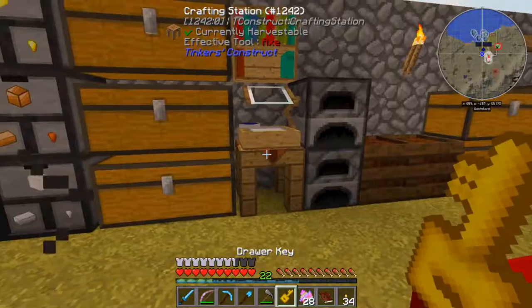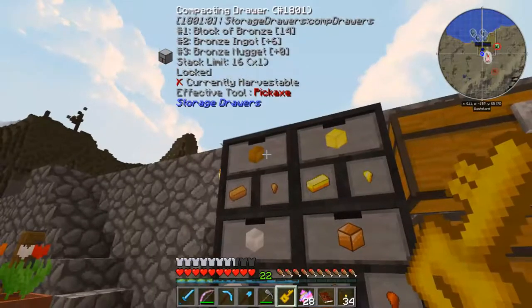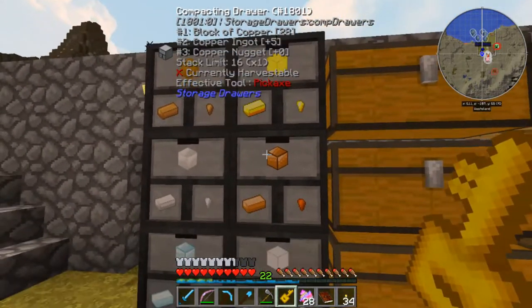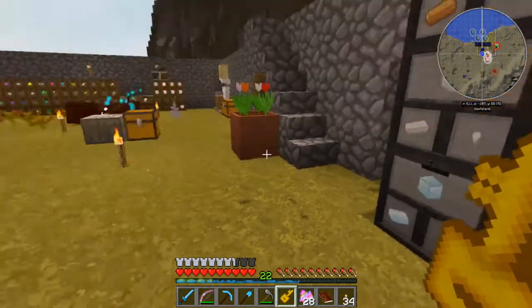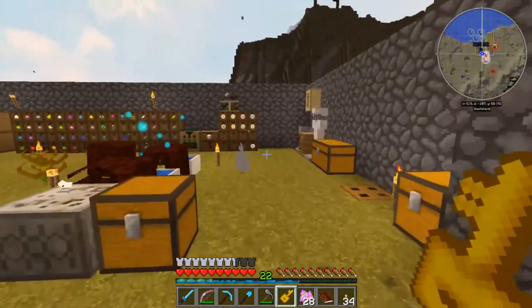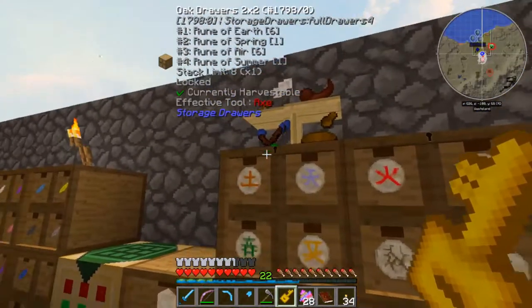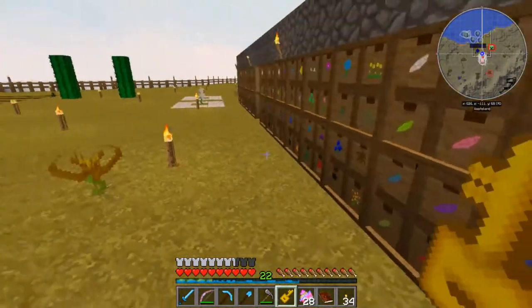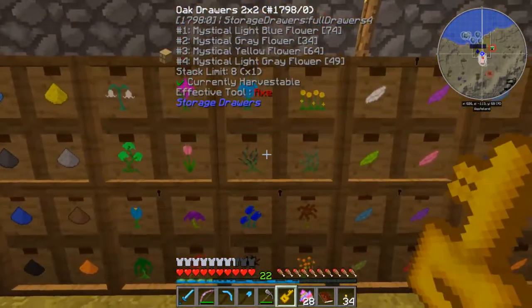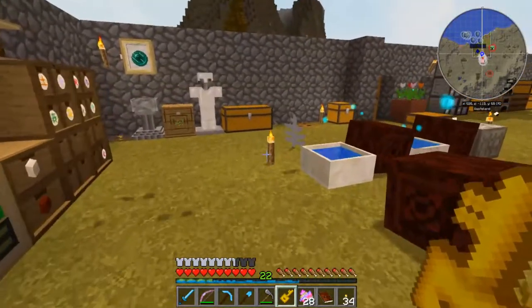It gives us a key. Now what this does is we can now lock these drawers. And if we take the last item out, it will still hold that drawer for those items - it won't completely empty the drawer. Let's go ahead and lock these. It's got that little lock symbol there. That's our drawer key.